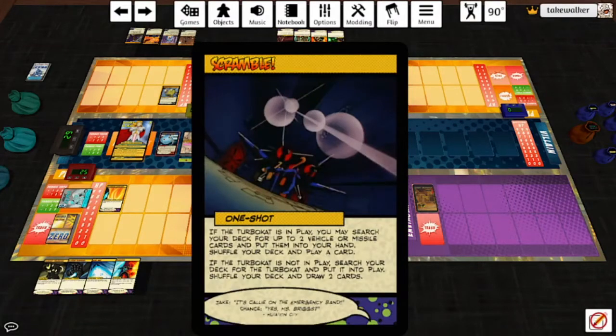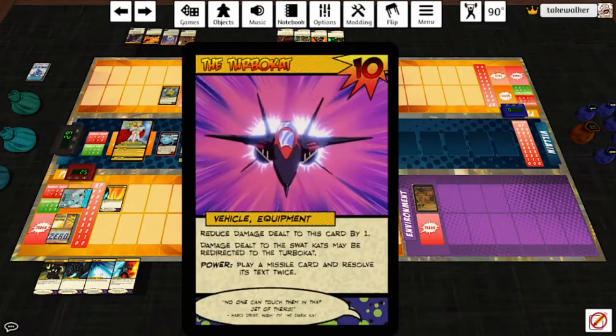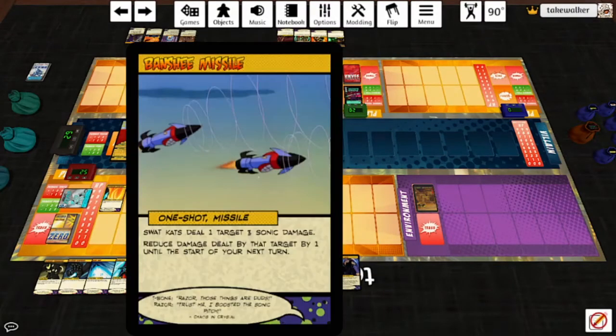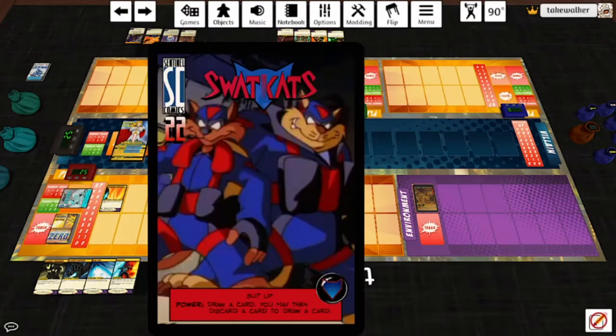The SWAT Cats are going to Scramble. The Turbo Cat is not in play, so we search the deck for it, put it into play, shuffle the deck, and draw two cards. The Turbo Cat is a vehicle — reduced damage dealt to this card by one, damage dealt to the SWAT Cats may be redirected to the Turbo Cat. Power is: play a Missile card and resolve its text twice. We'll play the Banshee Missile — SWAT Cats deal a target three sonic damage, reduce damage dealt by that target by one until start of next turn. Hit Alexander for two and two, reduces damage by two. Draw a card.